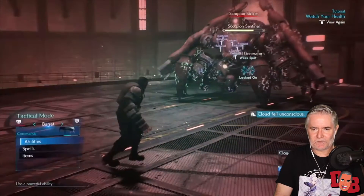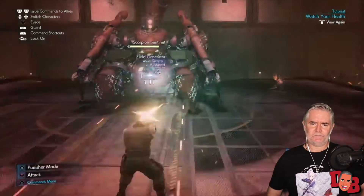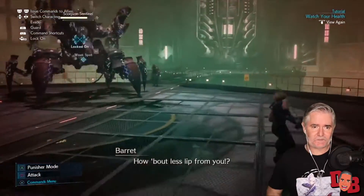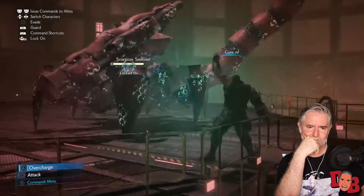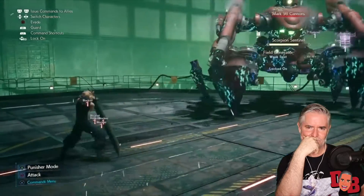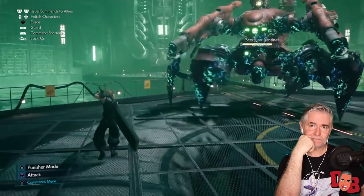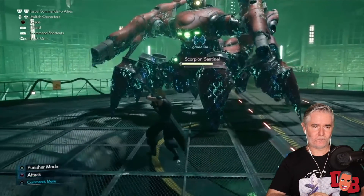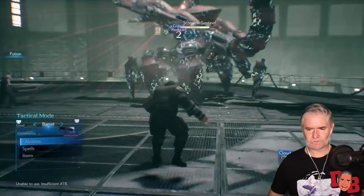We're using a phoenix down on Cloud because he got KO'd. But in all seriousness — this boss fight is tough, a lot tougher than I remember in my previous hands-on. You have to be on your toes, watch for area of effect attacks, and guard. Notice how slowly your ATB gauge fills when you're not attacking — it does increase slightly quicker after a successful guard. Remember, during battle you cannot heal yourself unless you have at least one full ATB gauge.